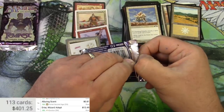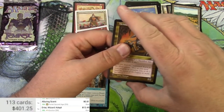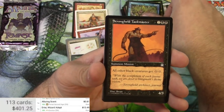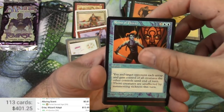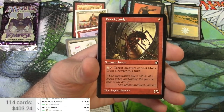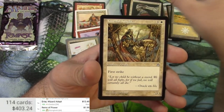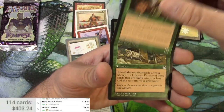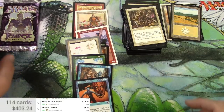Next up Stronghold — there are a couple of cards I'm looking for out of this set. Victual Sliver looks like an uncommon. Ransack, Stronghold Taskmaster, Enrage — I believe that's a rare at $1.99. Crawler, Shade, Leap, Mulch, Change of Heart, Change of Heart. Alright.